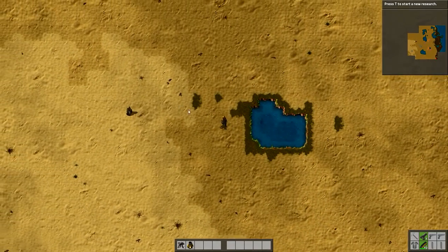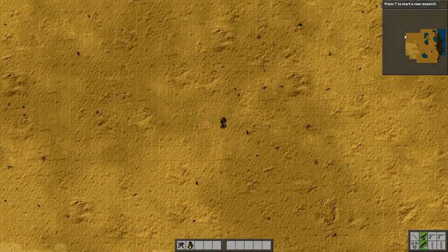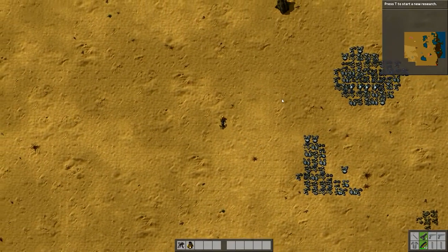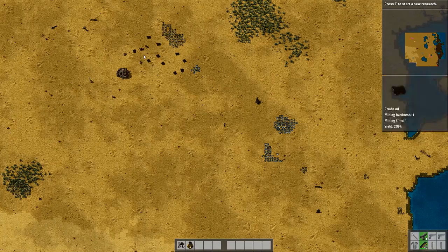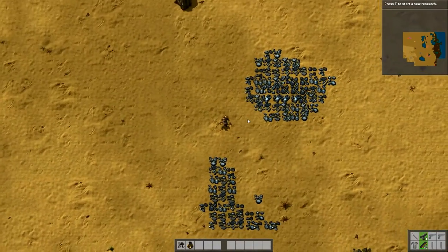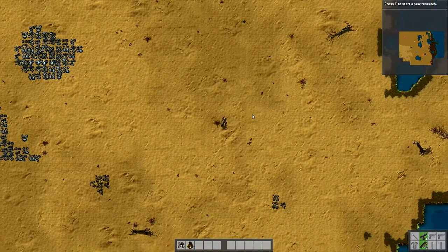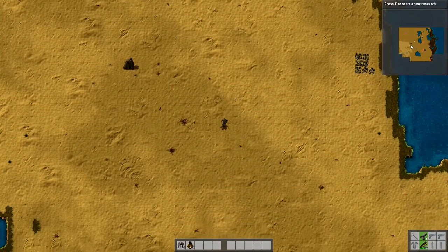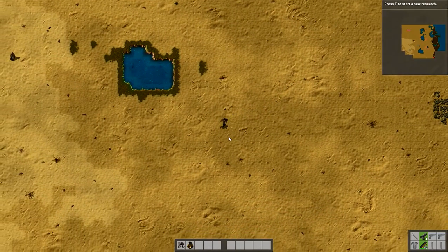There's a big deposit of copper and a bit of water, some crude oil, and an enemy down there. There's iron — I've got loads of iron here, that'll do to start. I've got coal back over here and iron there — that's right. There's a bit more iron over here, and up there I've got loads of crude oil with a biter spawner. Later on I can go in, attack it, and wipe it out.